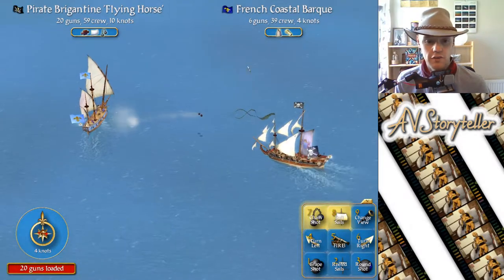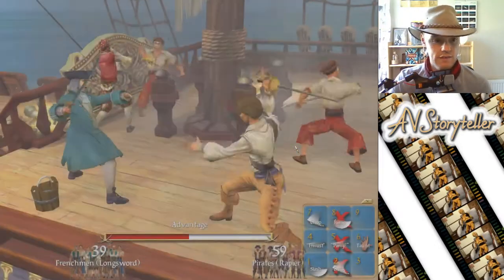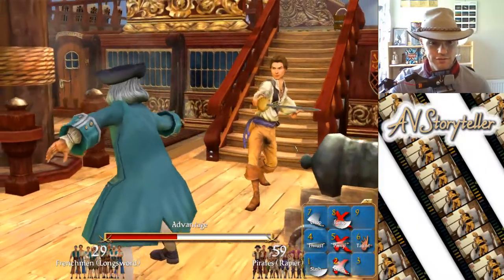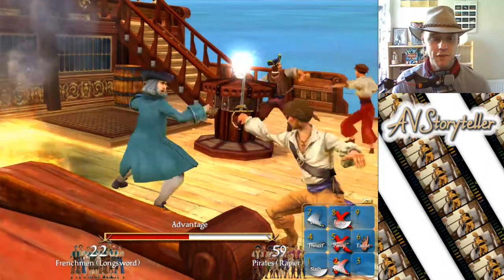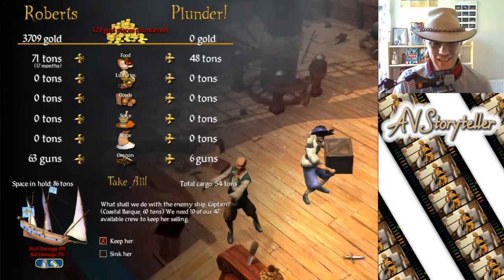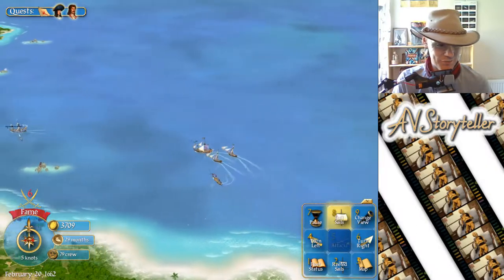39 crew — let's just get in there. Close range — you know you want to give up. You're a merchant, put your sword down man and I'll go easy on you, I promise. As soon as that hand comes back, just fire in there with the thrust — 90% of the time that's going to do the job for you, certainly at the beginning of the game. You would think that gets old — it never gets old.